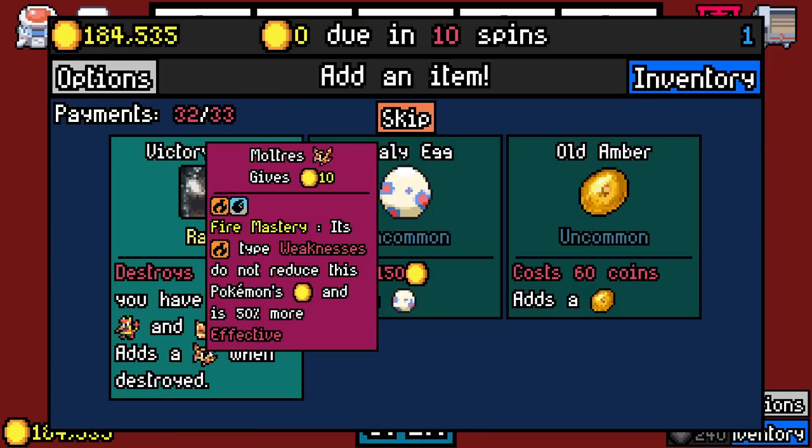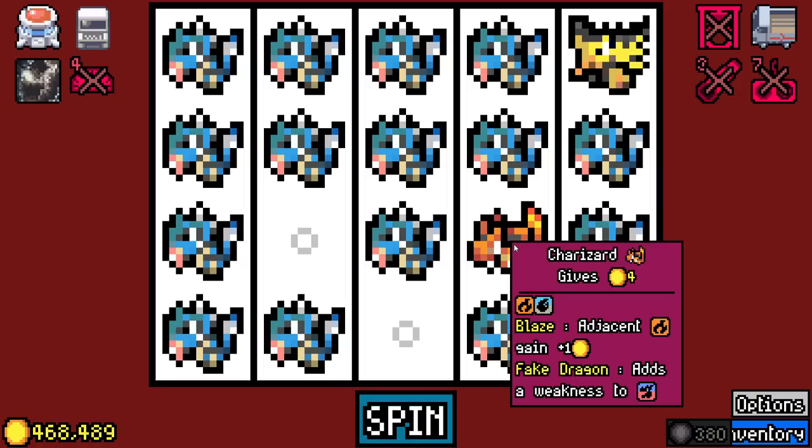I'll be back with that. Just for the curious, this here is what Moltres' value is — I grabbed a Charmander to turn it into this. So that's what that does. It's not gonna stay, but that's what that does.